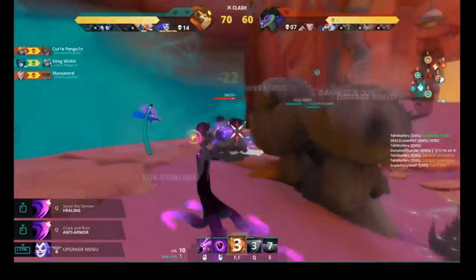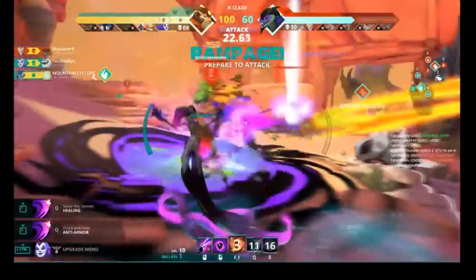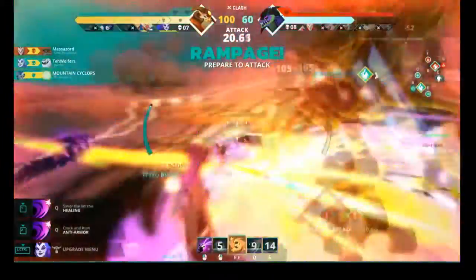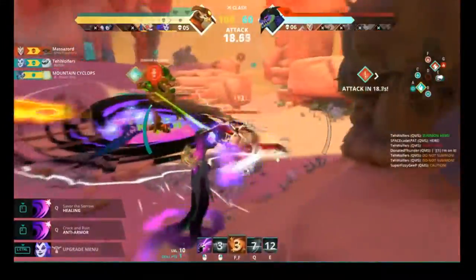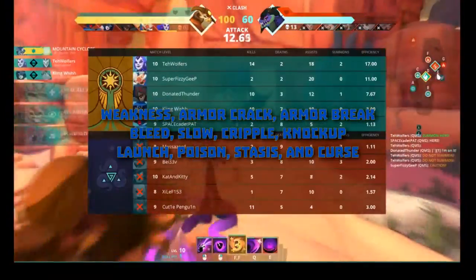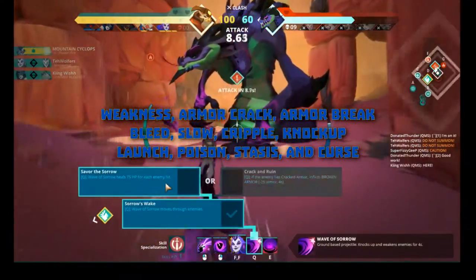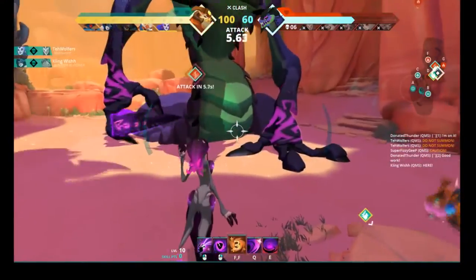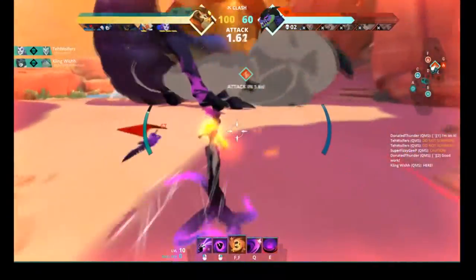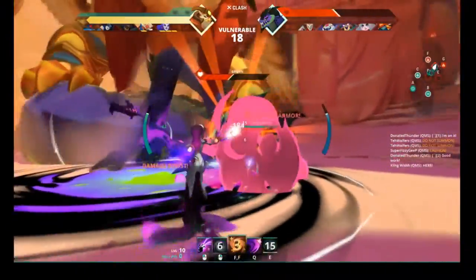Instead, her specialty lies in being able to cripple the enemy lines, providing the widest variety of debuffs of any hero in the entire game up to date, and being able to apply them in both single target and area of effect. Zenobia has access to Weakness, Armor Crack, Armor Break, Bleed, Slow, Cripple, Knockup, Launch, Poison, and Stasis. Zenobia even has access to Curse, which is unique to her. Curse removes all current buffs on the enemy, including stealth, and makes them unable to gain buffs for 2 seconds.